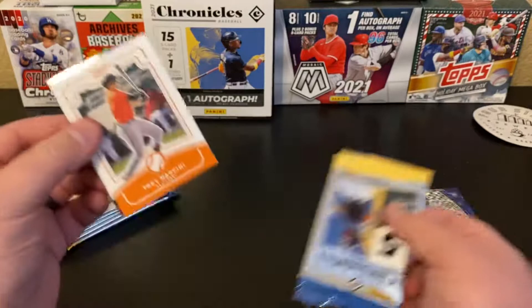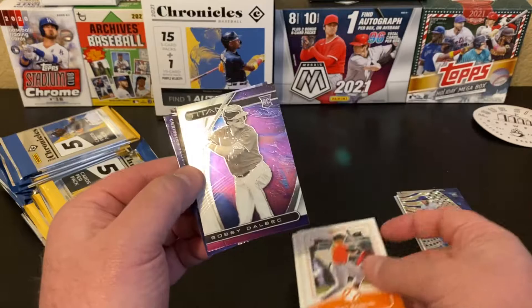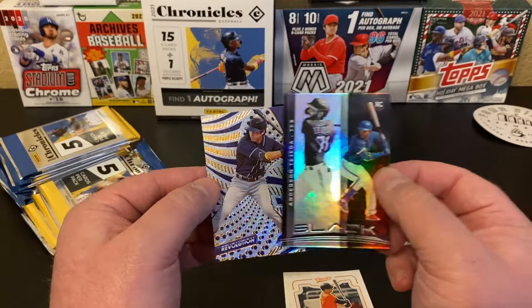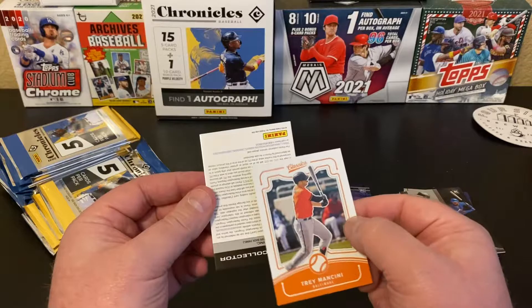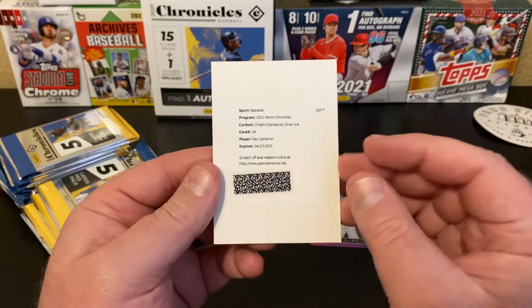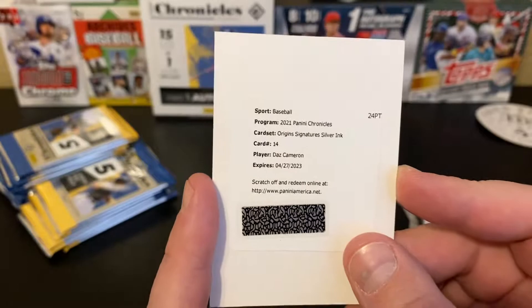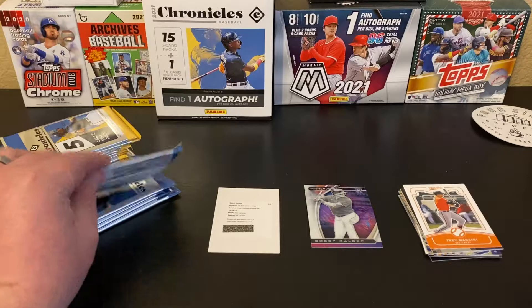Next pack — I think we have something in here. We've got Trey Mancini, Bobby Dahlbeck — Rookie, that's a nice one, we've got a black — Anderson Tejada, and a Christian Yelich Revolution. I think... do we have a redemption? We've got a redemption! Value collector. We've got a 2021 Panini Chronicles Origins Silver signature silver ink — Daz Cameron. It's the first time I've ever gotten a redemption card. I don't know if that's our hit, but probably. We'll see.